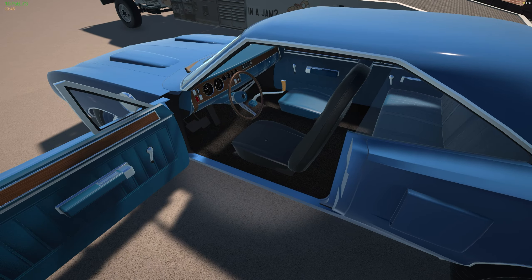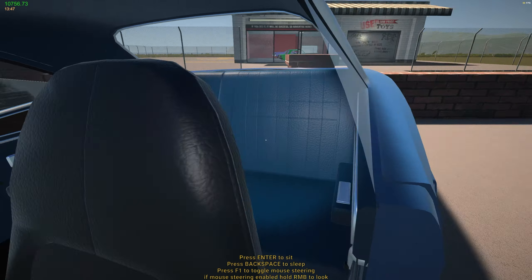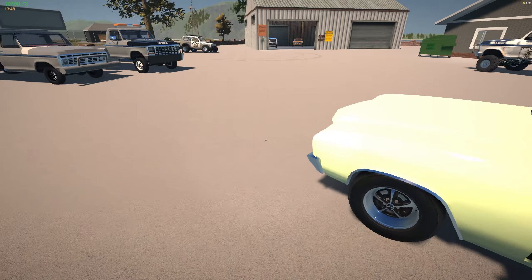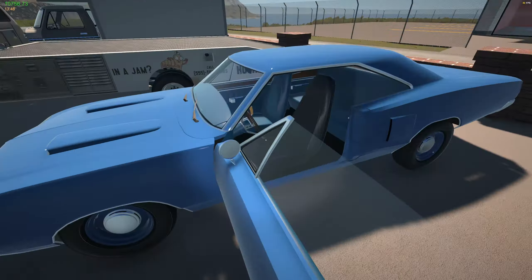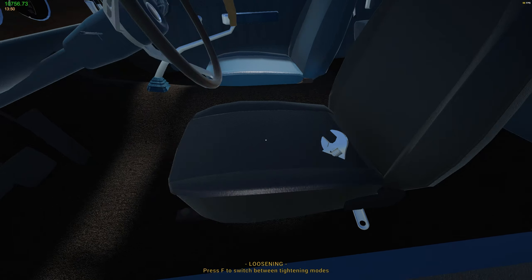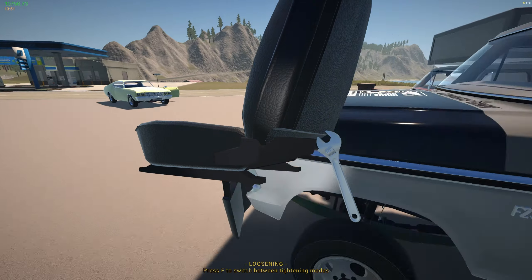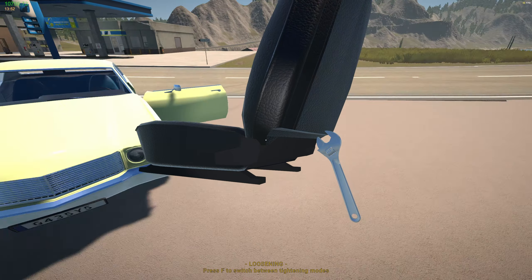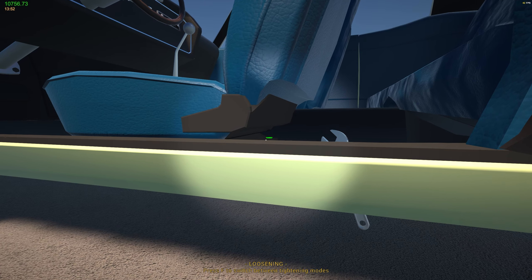We're gonna grab the Coronet now and do the same thing. Wait - what seat does that Jesse use? Oh, check it out - that's the same damn seat! We're gonna swap that seat out real quick since we were missing the blue seat. Now this thing's gonna match and I don't have to go to the upholstery shop - excellent!